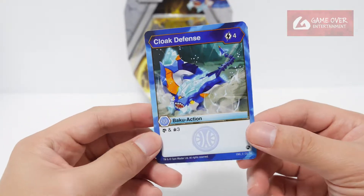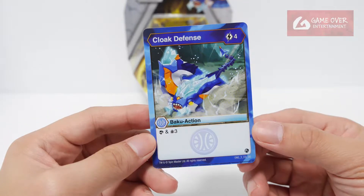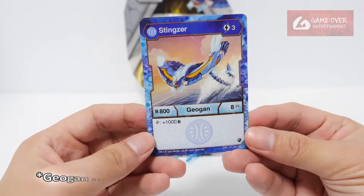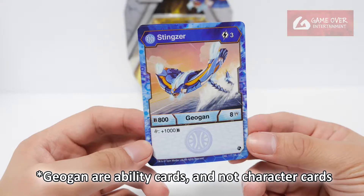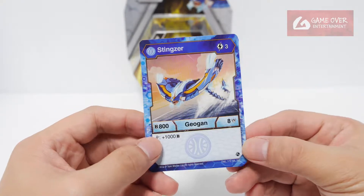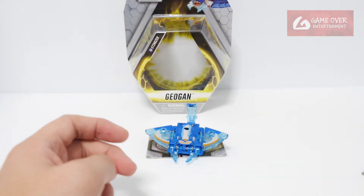So what card did we get? We have Cloak Defense — scan and draw three cards. Wow, not bad. And the character card, Aqua Stingzer: 800B, 8 damage. On Helix, plus 1000B. Very strong cards.